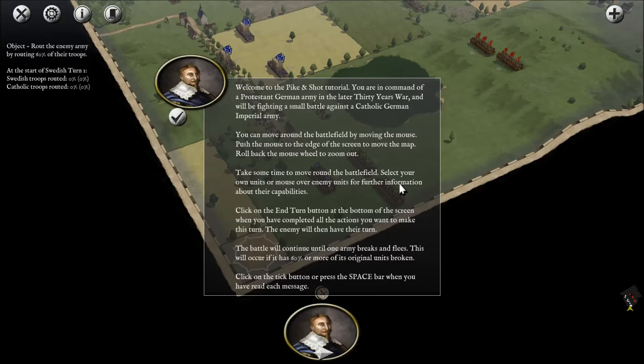We'll be fighting a small battle against a Catholic German imperial army. You can move around the battlefield by pushing the mouse to the edge of the screen to move the map, and roll back the mouse wheel to zoom out. Click on the end turn button at the bottom of the screen when you have completed all your actions. The battle will continue until one army breaks and flees — 60% casualties.